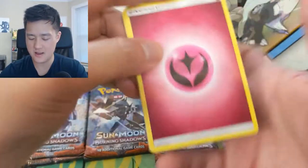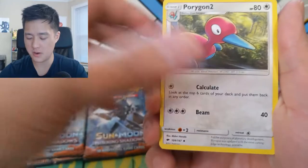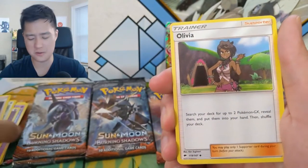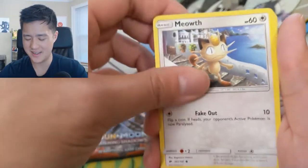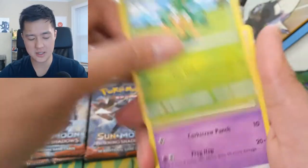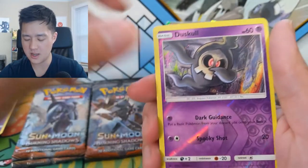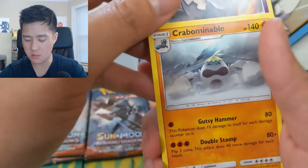Pack three: fairy energy, Porygon-2 - I think Porygon-1 is cooler than Porygon-2 - Snubbull, Pangoro, Croagunk, Pikachu dabbing, Duskull, and then a Croagunk in a ball.